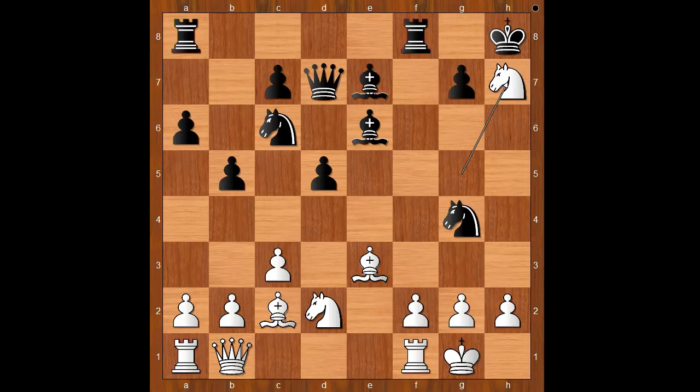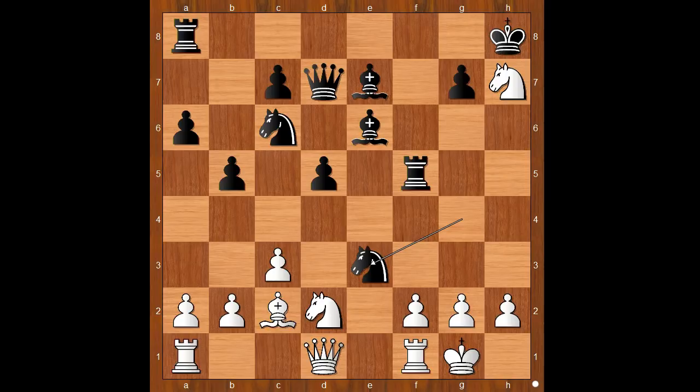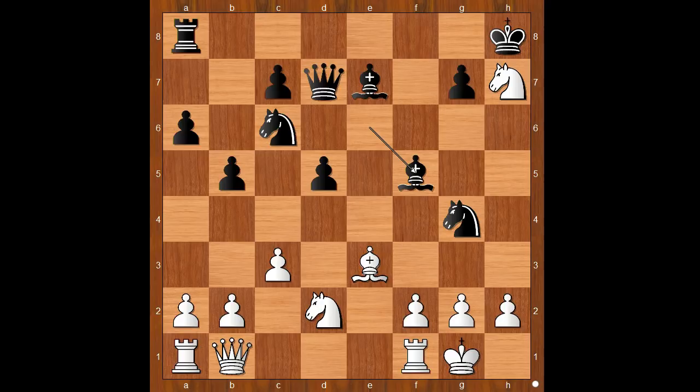If knight takes on h7, one line goes like this: rook to f5, queen to d1, knight takes on e3, f takes on e3, g6 — this position is better for black. And if bishop takes on f5, then it's even worse for white: bishop takes on f5, forking the queen and the knight on h7.